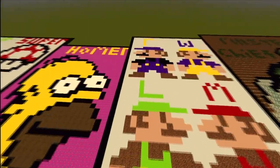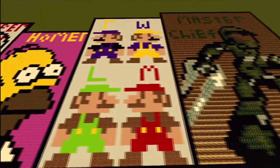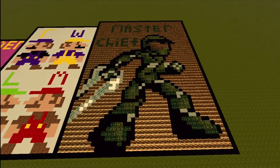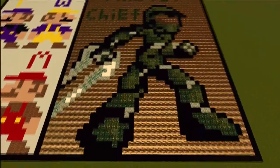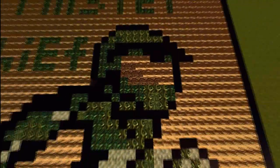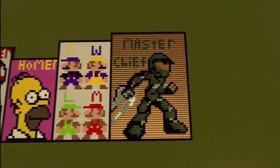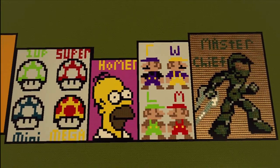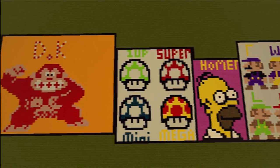We also made Luigi, Mario, Wario, and that other guy with the red and black overalls. Brendan helped with the outside and I did the whole figure and the filling in, so I pretty much created that whole character. He created most of the four characters — Wario, Luigi, and Mario.